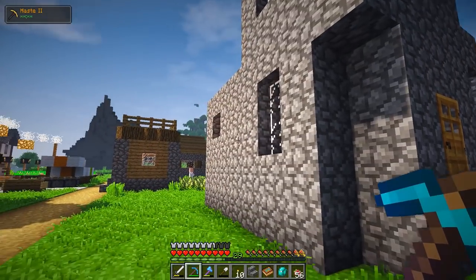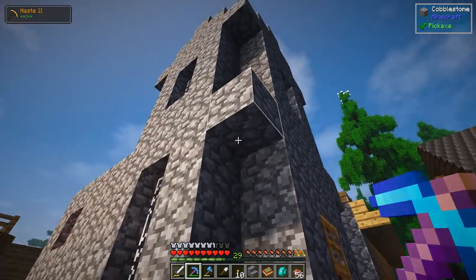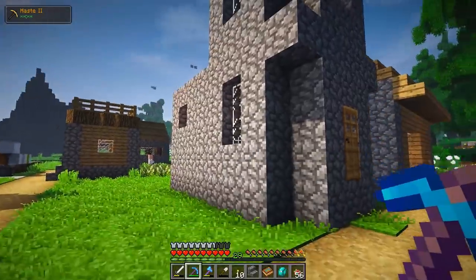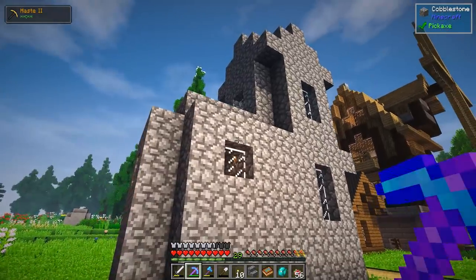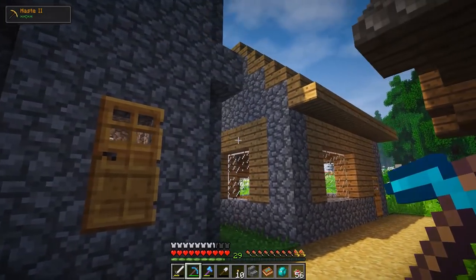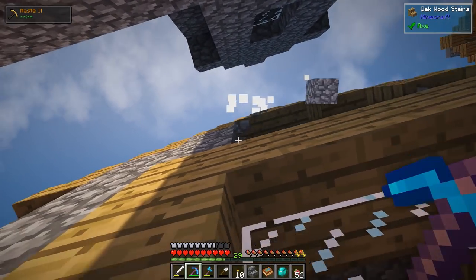My idea is essentially to take the church and keep the tower. I really want to keep the tower because I want you to be able to look at the church once it's all said and done and still see, oh, this was actually a vanilla-generated church at one point, and it's just been overhauled and changed and made into something a lot cooler. First thing I need to do is get this house torn down to make space.